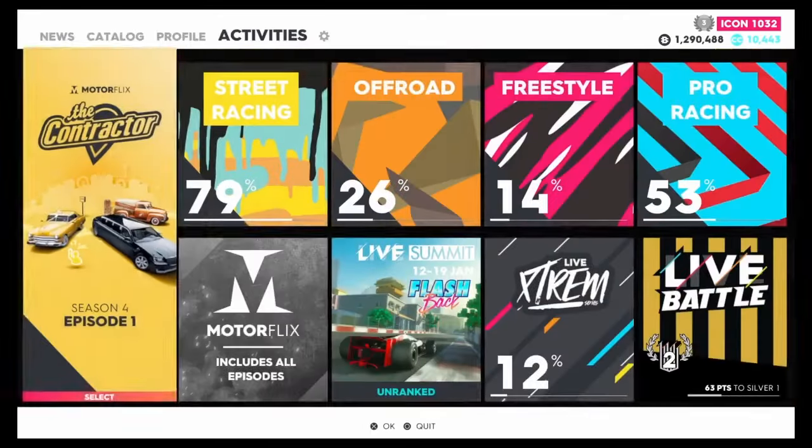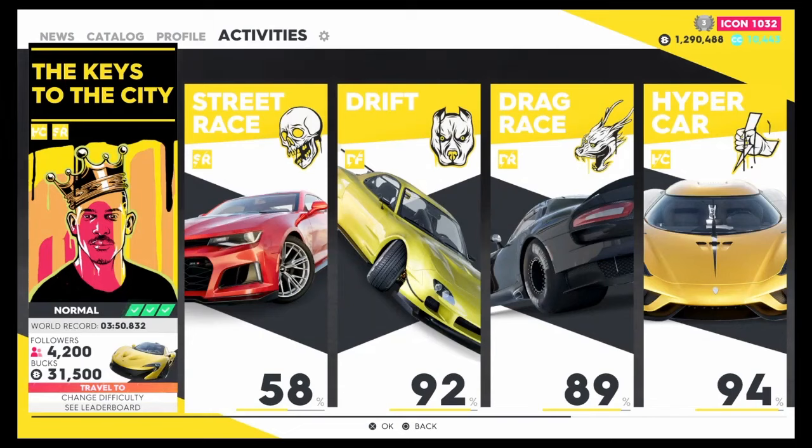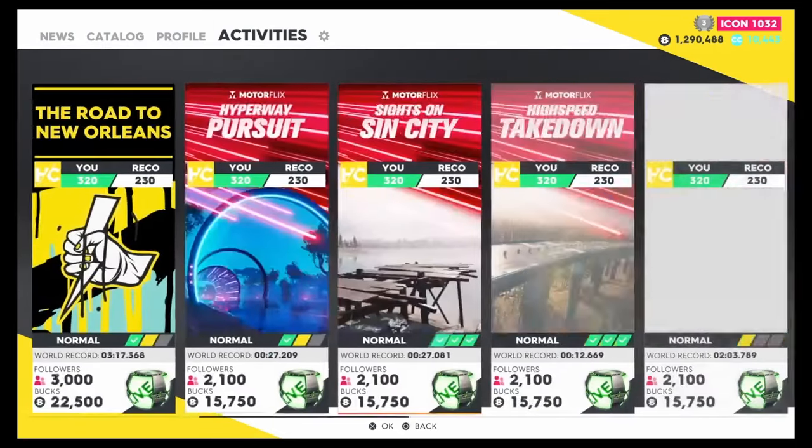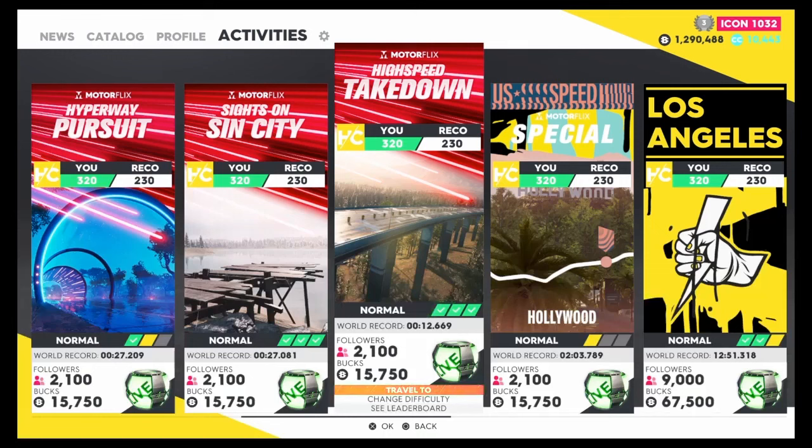To find the race, go to Street Race on Activities at the top, then go to Hypercar Race and scroll all the way until you see the Takedown Motorflix High Speed Takedown. If you don't have the Lamborghini, you'll get 15,750 as the base rate. The world record is 12 seconds with the stock car; with a custom car you could do it easily within 30 seconds.